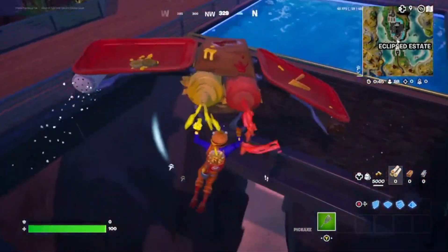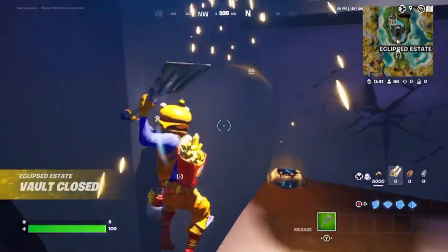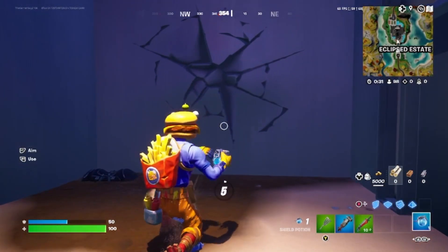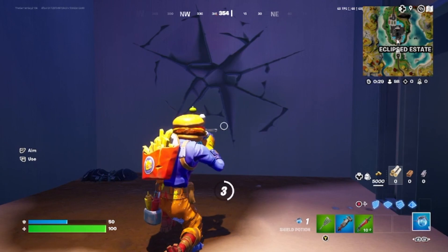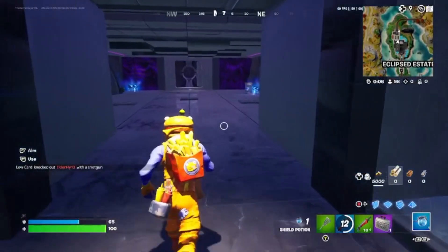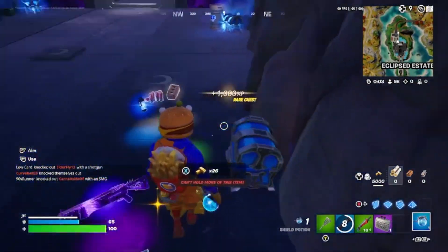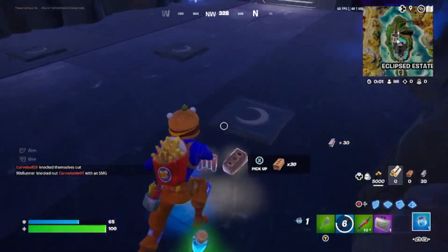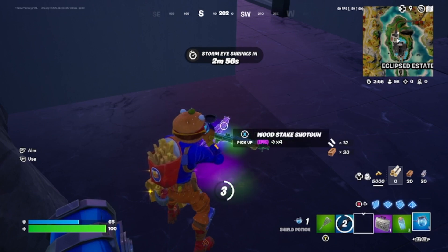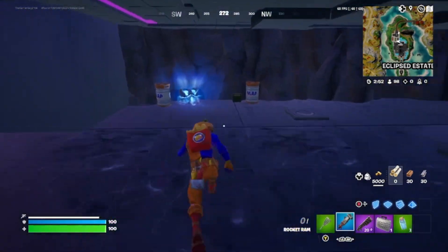I'm gonna go down here with the little shortcut that everyone knows about, hopefully without getting killed. We're gonna rocket ram right through this door as soon as I get to 100 health. We're gonna use these weapons to kill the boss, and once we do that we'll drop all of them and use only the mythic loot we get from him. This is just to kill the boss — I'm not using it against any other players, so it's not cheating.